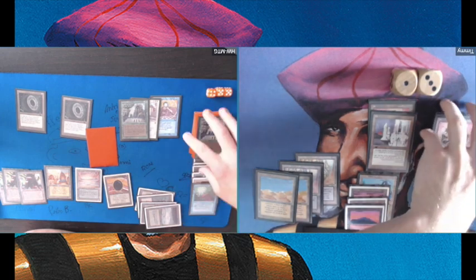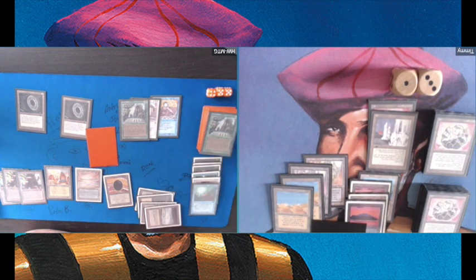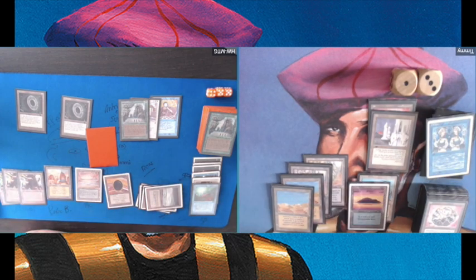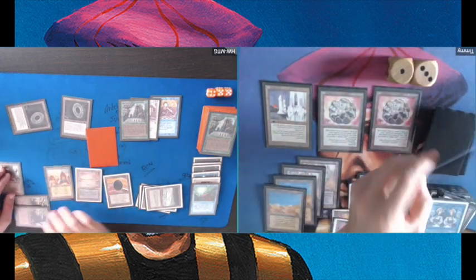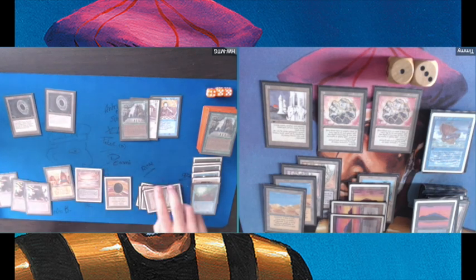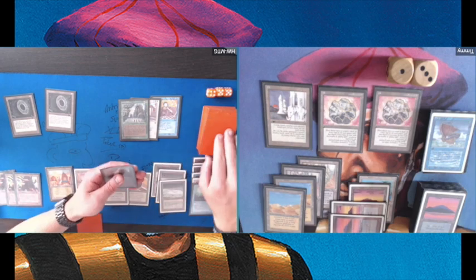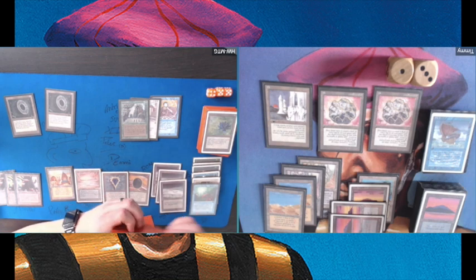My hand is just filled with lands — that makes sense because I drew a lot of lands thanks to the Simbads. I was holding one Counterspell to protect my Timmies but it's not enough. I know my opponent has Millstones so he's not going to let me draw into anything useful. This is the lock. Even with two Prodigal Sorcerers on board I still needed seven turns to ping him out since he's on 14.